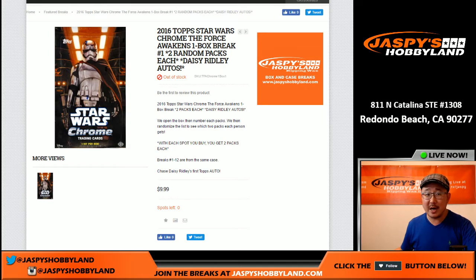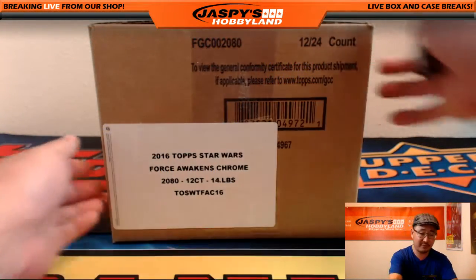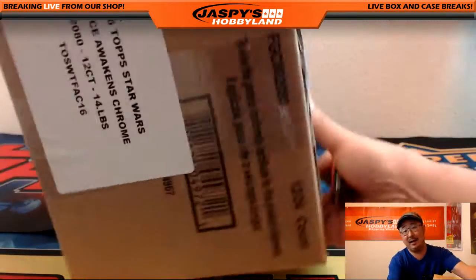Welcome everybody. Joe from Jaspi's Hobbyland here. 2016 Topps Star Wars Chrome: The Force Awakens is a one box random pack break. By one spot you get two random packs. This is our first break, break number one. Let me pop open the box first and then we'll select a box.